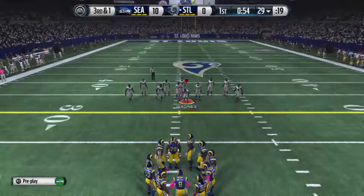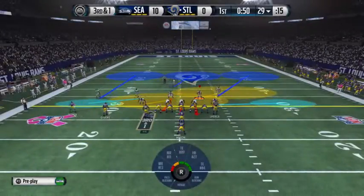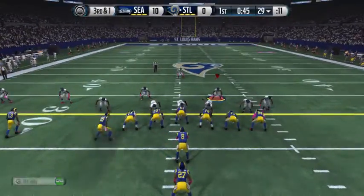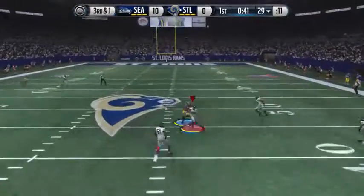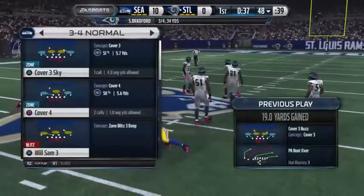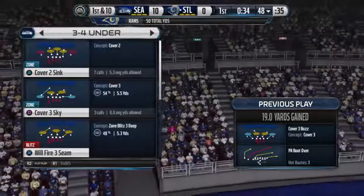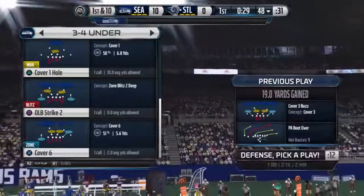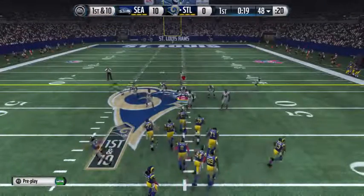Third and short following the completion. The Rams in the pistol formation. Bradford still has it on the play-action — on the money. The catch is made at the 48-yard line. Bradford is able to show off the footwork — what a good job, look at those feet, like a dancer. Gets himself in very good position to throw the football. They're back at the line after that catch for a first down.